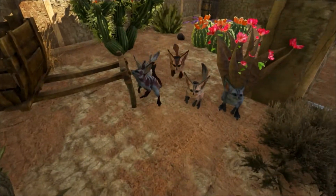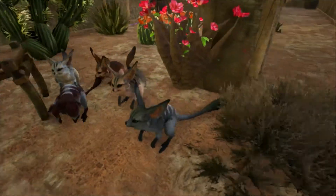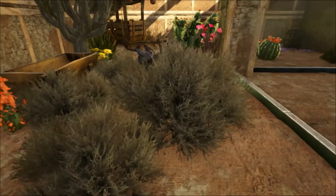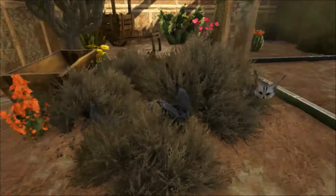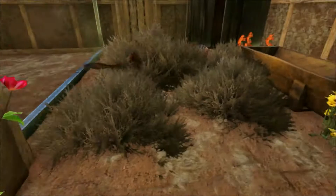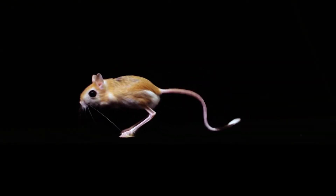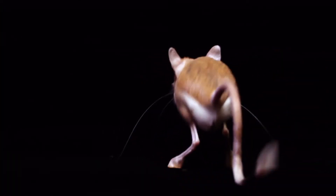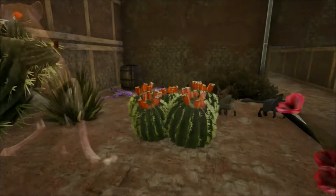Those long hind legs are used in much the same way as a kangaroo for leaping. The hind limbs are at least 4 times as long as their front, and Jerboas are often mistaken for not having any front legs at all, as they are so small and they keep them tucked under their chin. The long tail is used as a balance while hopping, but is used as a prop while sitting upright. Jerboas hop normally at a distance of 10 to 13 centimetres at each stride.